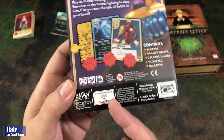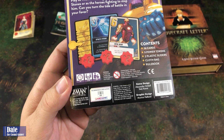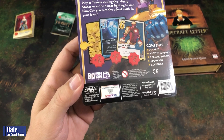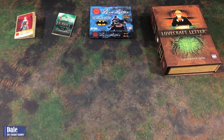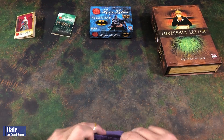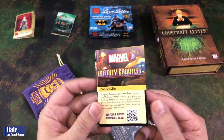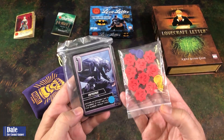They're doing what Fantasy Flight used to do. Gamegenic has created their own brand of sleeves. So if you're sleeving your cards, this tells you it takes the gray version, which is the standard card size. Inside the box, we have this nice purple bag, and inside of that we've got our small rules booklet, cards and tokens.